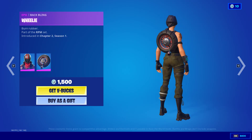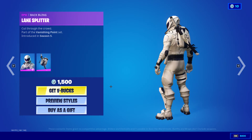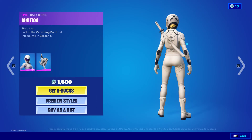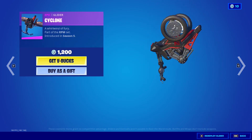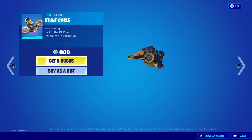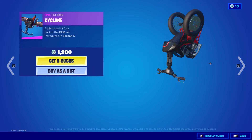Burnout is back with the Wheelie back bling — it's cool. Overtaker with the Lane Splitter, with and without the helmet. Whiteout is back with the Ignition, same styles. White Squall is here too, and then Cyclone. Which one is best real quick — Stunt Cycle, White Squall, or Cyclone?